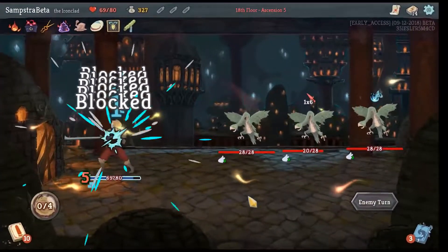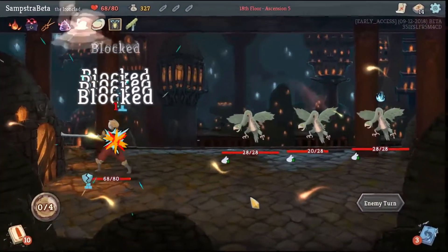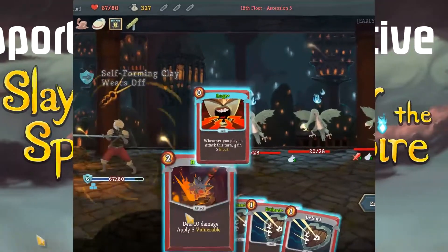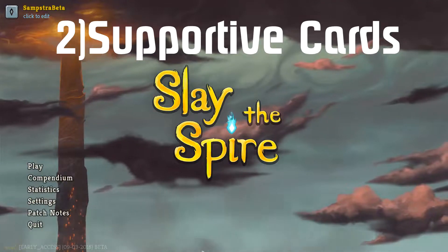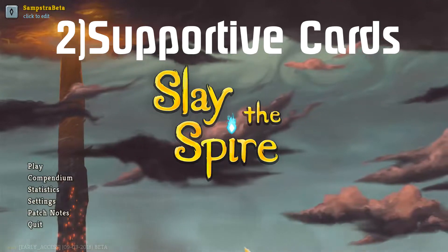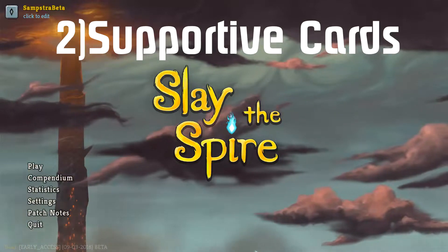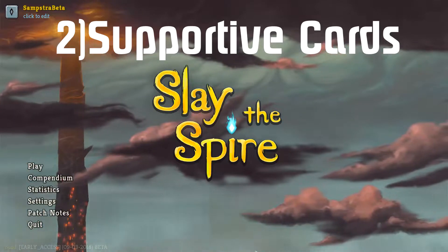You can get the barricade card at the end of the first act after the boss fight. Now that you have the barricade card, what cards should you pick with it? You want to pick defensive cards because you want to build up your block — things like Power Through, Impervious, and Flame Barrier.